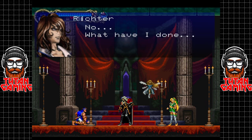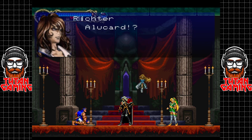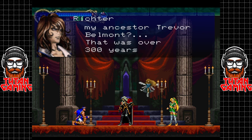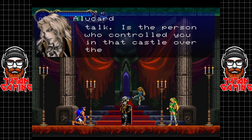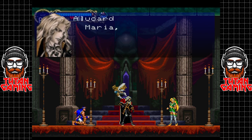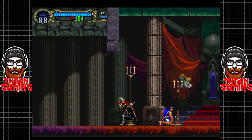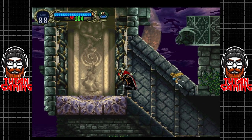'Thank you Alucard, for saving Richter.' 'Alucard? The same Alucard who fought alongside my ancestor Trevor Belmont? That was over 300 years ago.' 'No time for small talk - is the person who controlled you in that castle over there?' 'Over there? Yes, I think so.' 'Maria, take Richter and leave here - I'll finish this.' We're gonna need it because the inverted castle does not mess around. It is much, much stronger. But that's okay because we're armed to the teeth and dressed to kill.